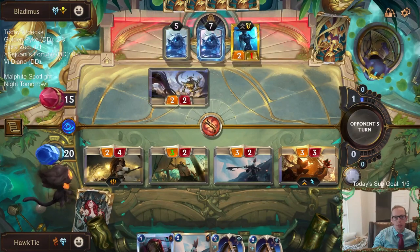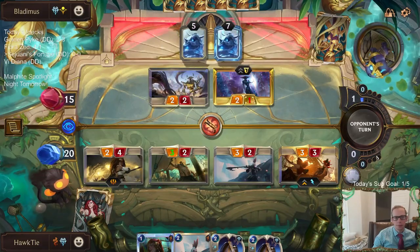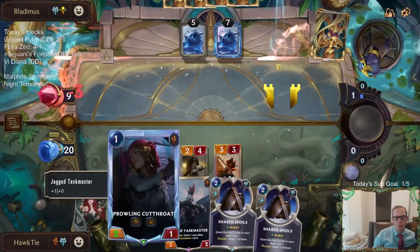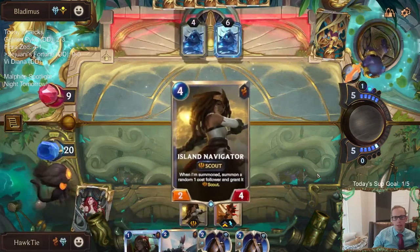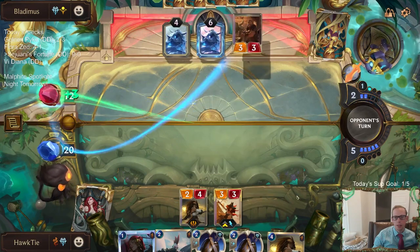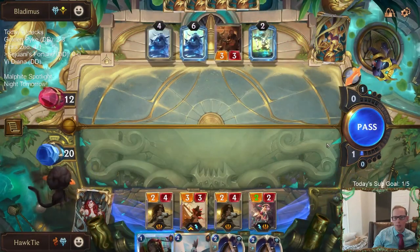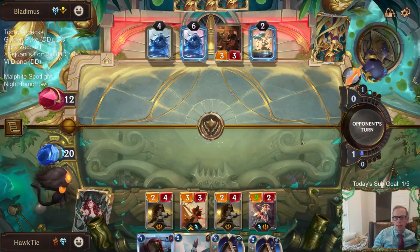We're the aggro deck. If Misfortune dies, it dies, but I am attacking. We cannot fight the cold. Not the five-drop that would turn that Frozen Thrall into being a thing. I am going to wait on this Cutthroat because of Avalanche and stuff like that. It doesn't have Scout, so I'm going to be attacking with the Scout units first.